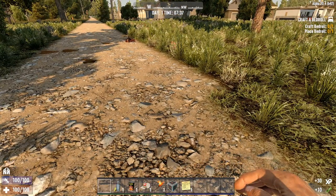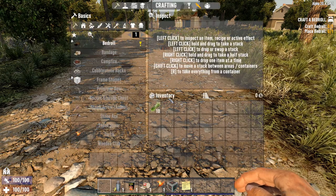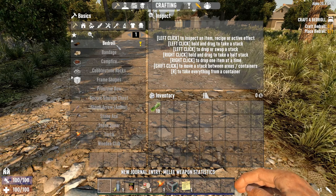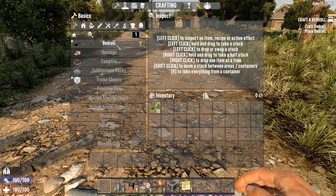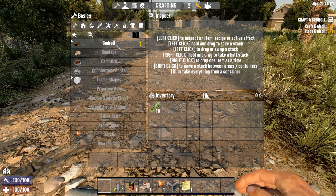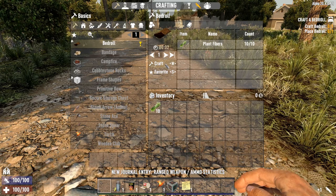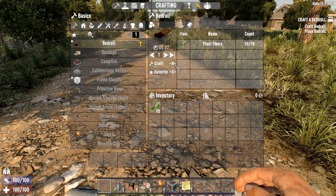Now that we have collected enough plant fibre, we can hit the tab button and go into crafting. This is called basic crafting because you can make all of these items directly out of your backpack - you don't need any special tools, equipment, or workbenches. What you're going to do is click on the bedroll at the top. You can either click the craft button or hit the W key in order to craft.